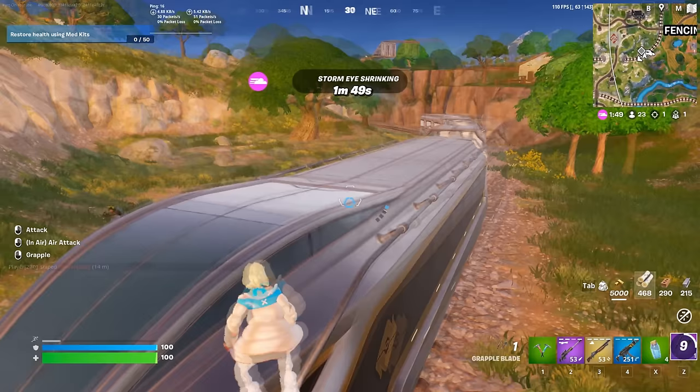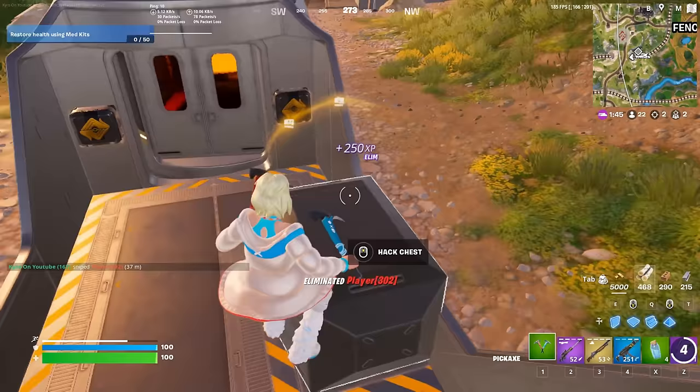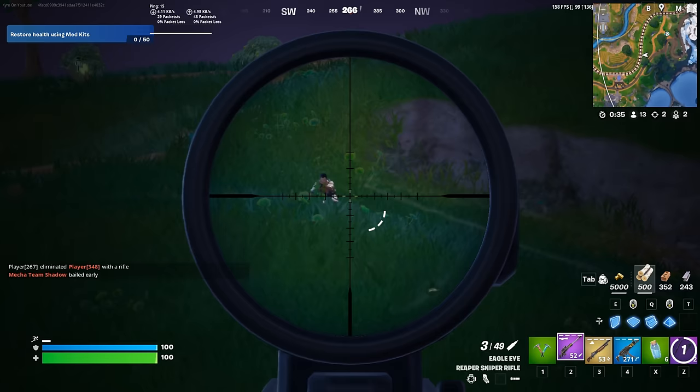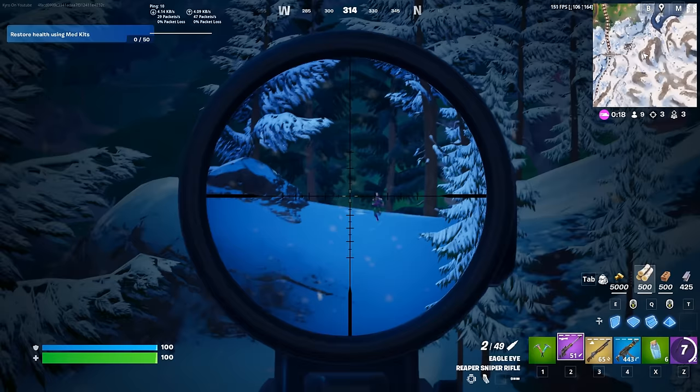Fortnite really does remake skins extremely well, and Summit Seeker Eevee would probably be the best remade skin we've ever seen. This might take a while to be featured in the store again — it's just such an underrated skin. By pairing it with the Candy Axe, it's just going to look so good, and this is definitely a combo that every single one of you needs to own in Chapter 5.